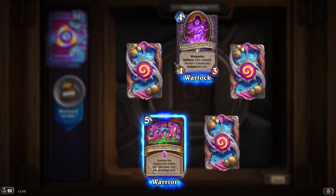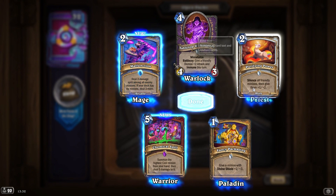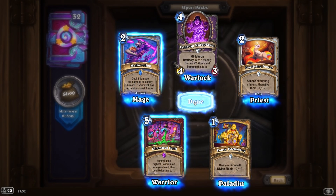Summon a highest cost minion from your hand and deal five damage to it — nice. Silence all enemy minions, that's pretty cool.